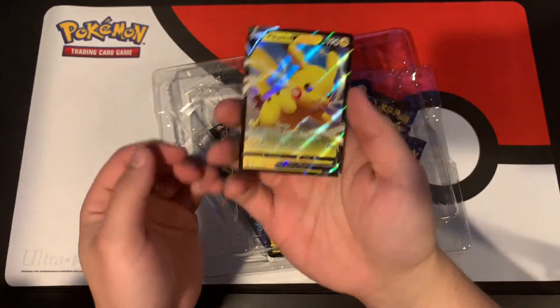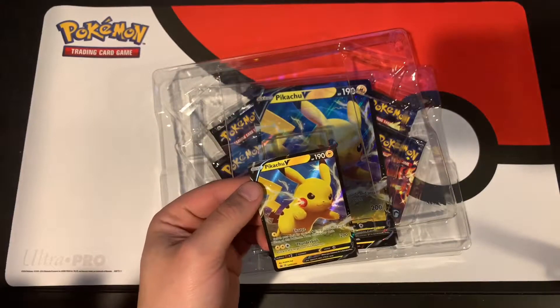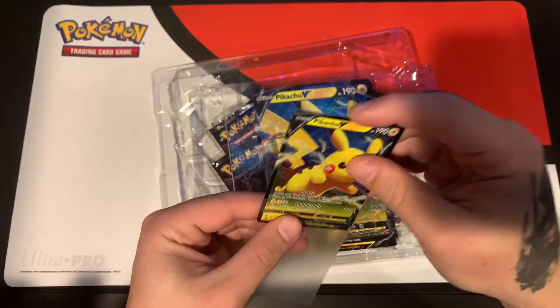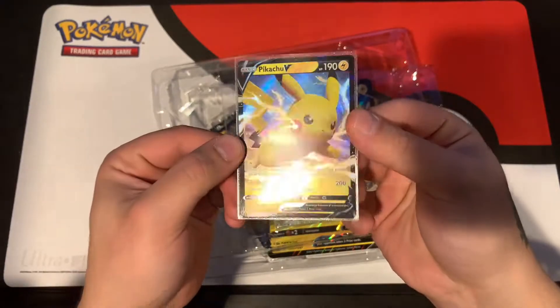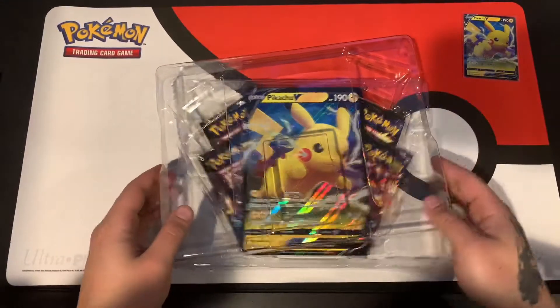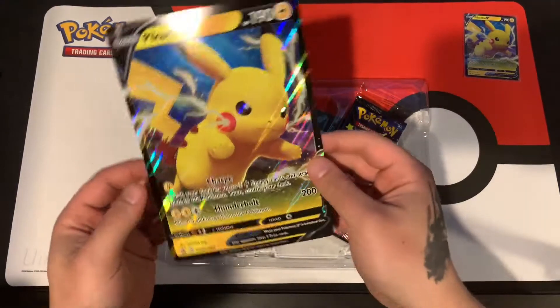It says Pikachu V right there — beautiful looking promo, let's get this out just to make sure it doesn't get all dingy looking. Bam, so there he is. I'll have him start off our little pile right here in case we get any cool pulls. And we have our big boy right here, which is the oversized version of the same card.